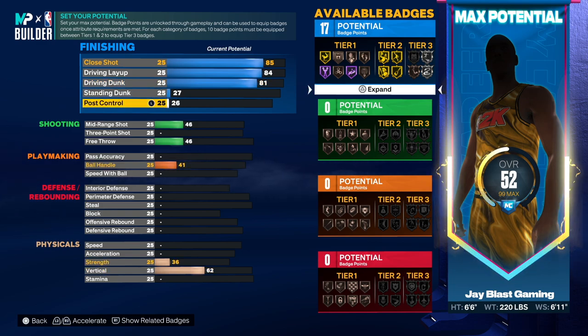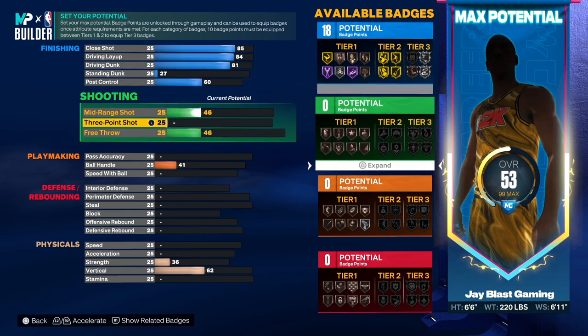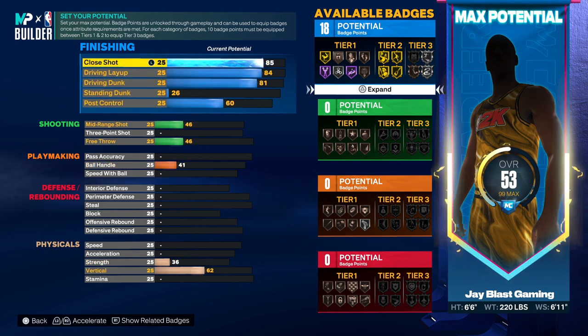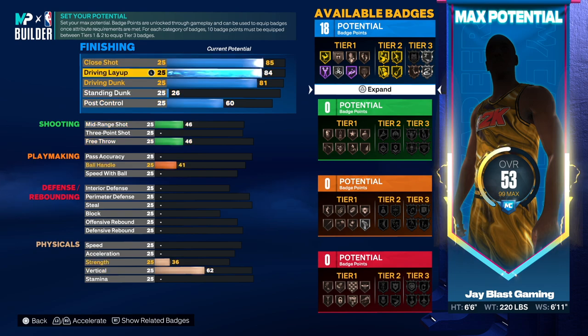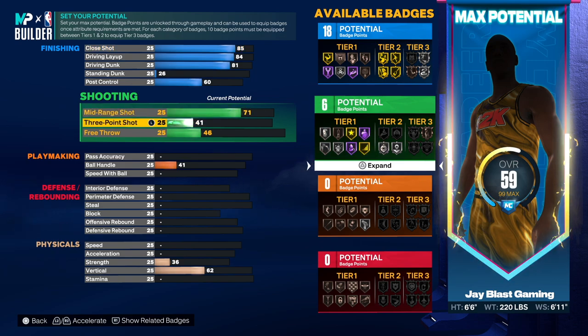Standing dunk was 40, so we're not touching that. Post control he had 60, so we'll go up to 60 — that gives us an 18 rating there. You're not going to have any issues finishing around the basket: close shots, layups, dunks — you're solid.